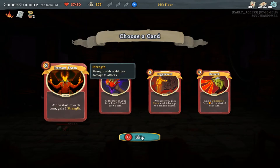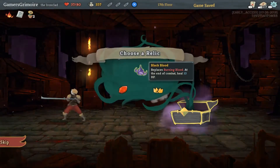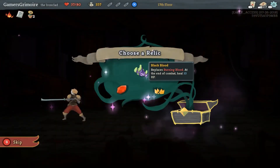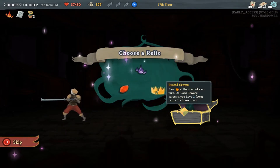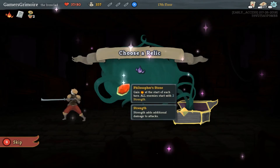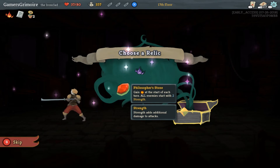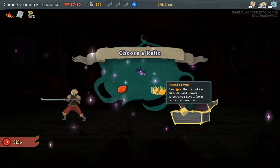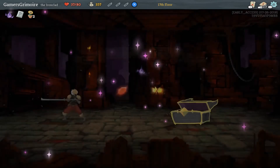Phyrexian Arena? That's pretty good. But Demon Form though — yeah, I like Demon Form. Okay, Devil Trigger! These are extra relics — replaces Burning Blood. At the end of combat, you heal 10. Choose a relic. Philosopher's Stone — all enemies start with 2 strength. Oh god, that's awful. Yeah, it's bad. Black Blood is just better — we don't want to help them out.